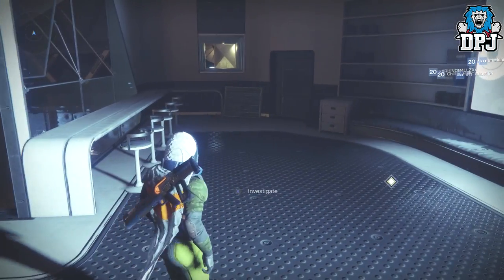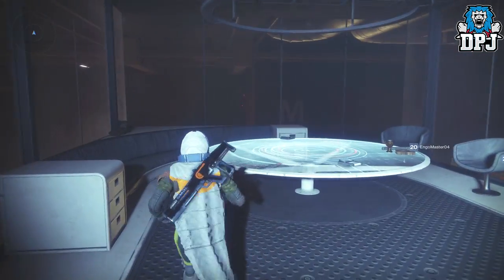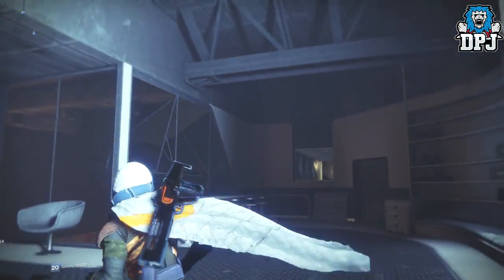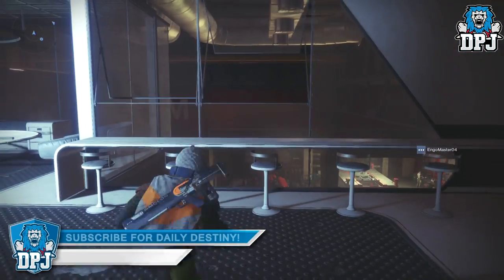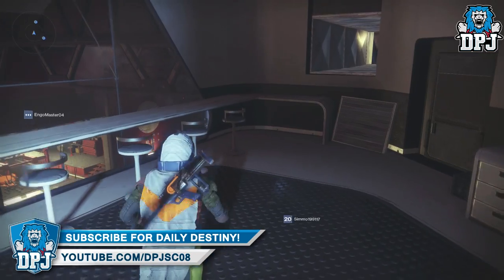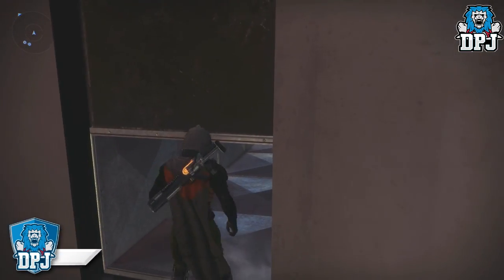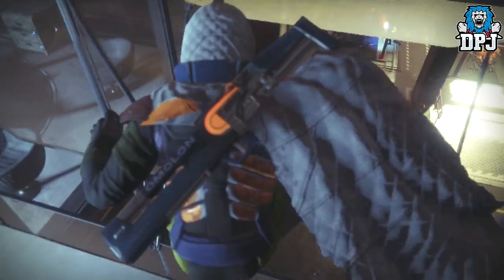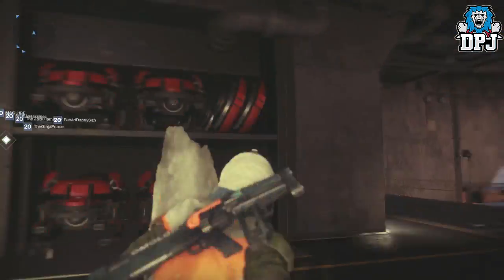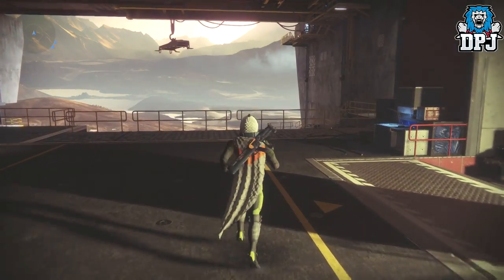So yes guys, a neat little hidden actual location within the tower. I'm guessing there are plenty more of these. Later on down the line this may equate to something else — it may be part of a hidden quest, who knows — but at least we know it is here now. To get out of here you can either follow the route back through the vents or you could jump out of this window, just like so.